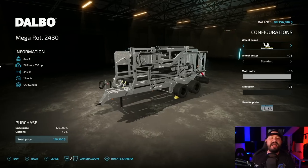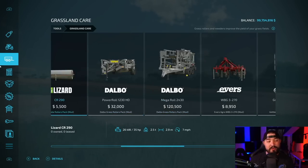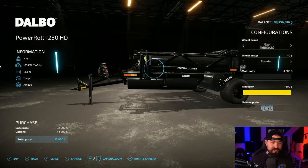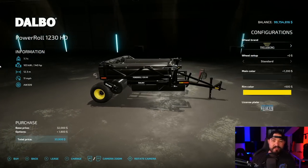Grassland care is an easy one — true winner right here. The Dalmo Mega Roll. This is a grass roller. Hispano Modding took these — the small one and the big one — gave you all your wheel options, main color options, rim color options. They're grass rollers and this is awesome.